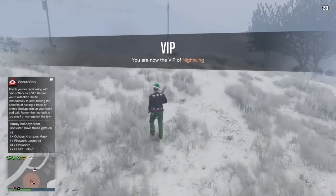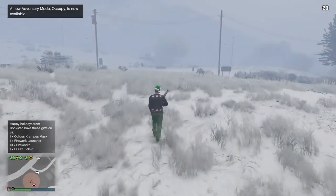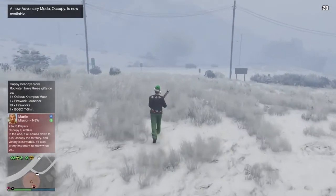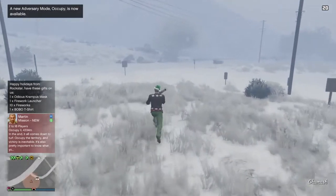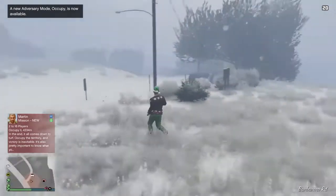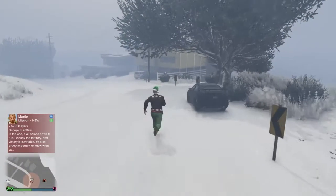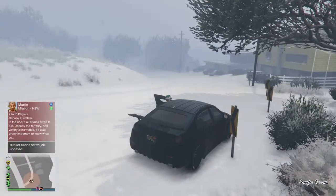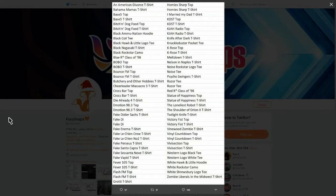I'll say it's of your choosing, because if you don't like the special top you got, you can close the game immediately. On PlayStation, just hold the PlayStation button and close the application. When you reload the game and come back to GTA Online, you'll get a different special item. Here's the complete list of all the special items being handed out today.